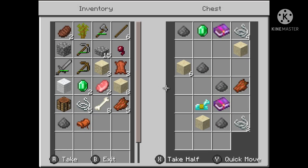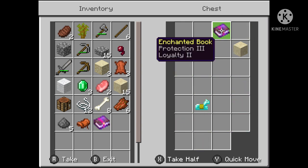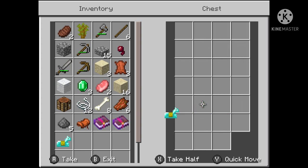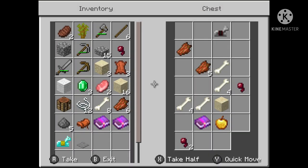Now we've got the second chest - oh my god, I thought there were diamonds in there. Some emeralds, gunpowder, two books - one is Protection, that's really good - and diamond horse armor! Yes!